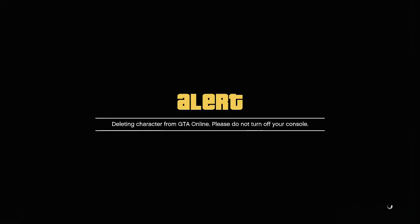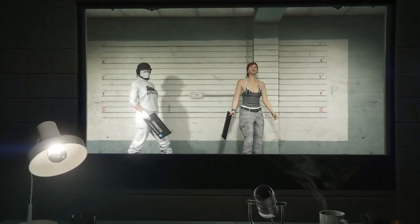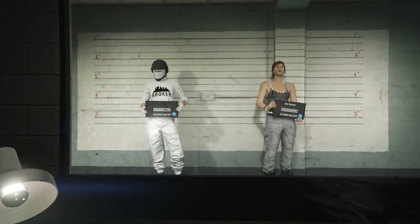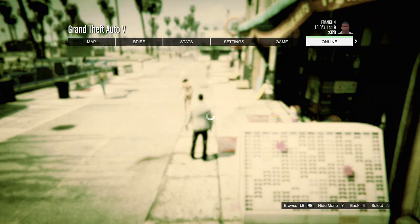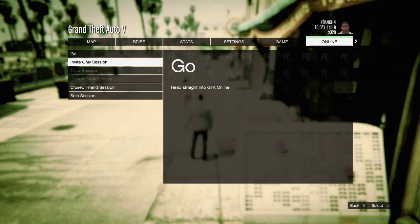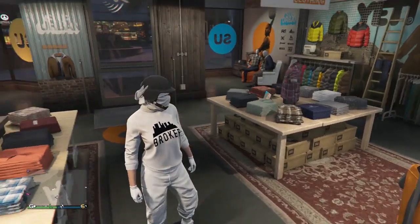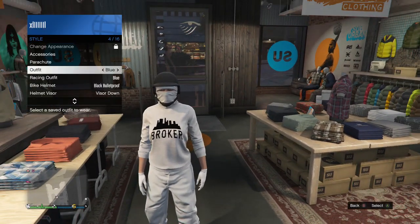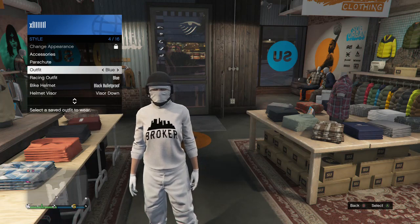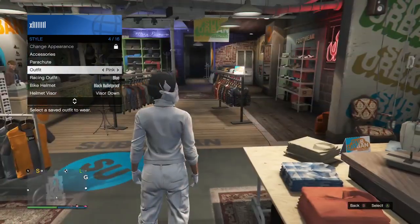Once you get back, return to GTA 5 story mode. Once you're in story mode, hit pause, scroll to online, go to play GTA Online, and go to an invite only session. Once you load back in with your female character, you should be wearing the outfit you wanted to save before the glitch. Pull up your interaction menu, click on style, and scroll through your outfits — if you had a bunch of outfits they should be deleted, so make sure you were wearing an outfit you wanted to save.